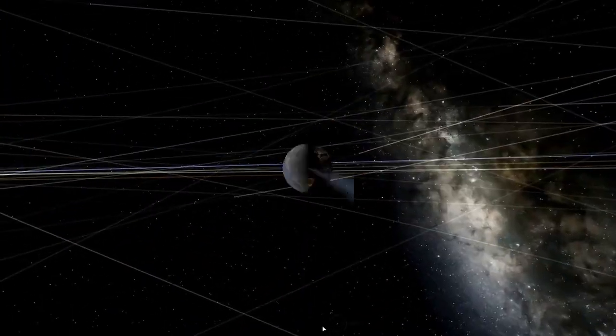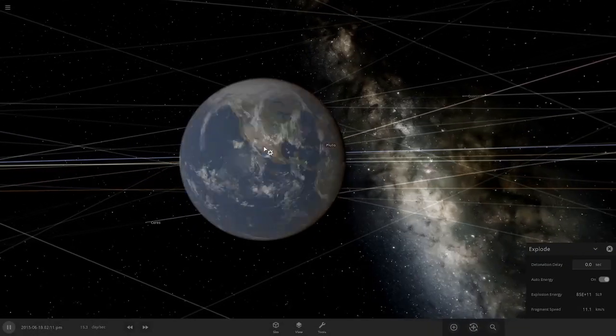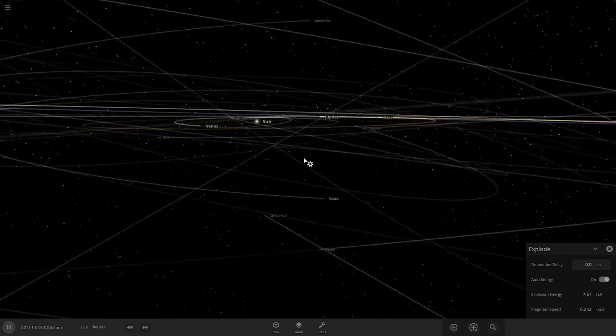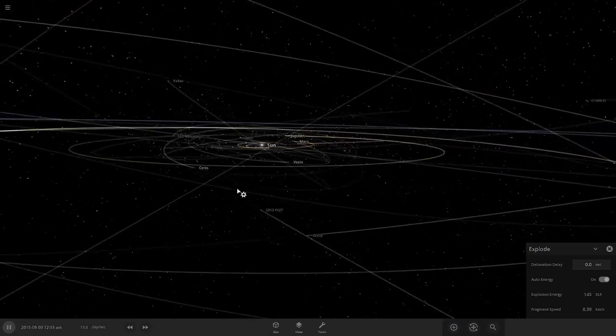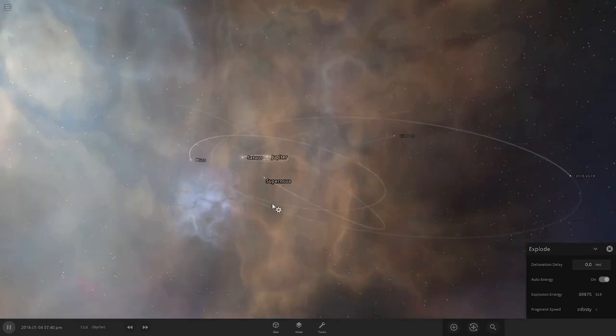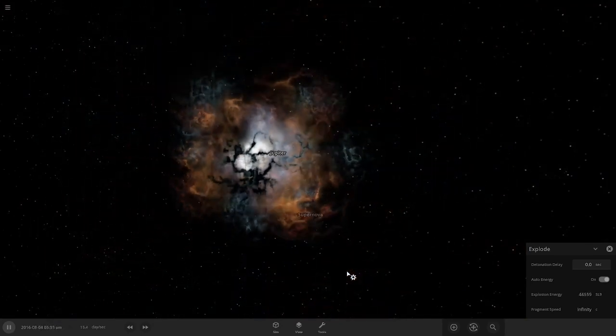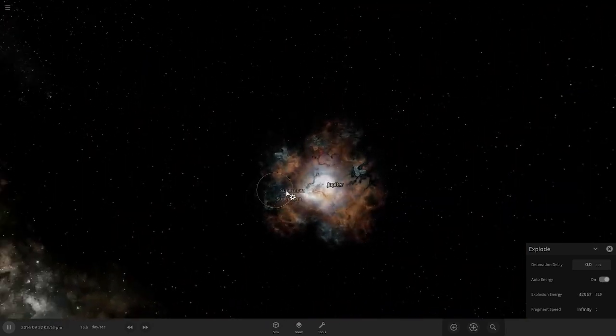If you really wanted to. Who wouldn't want to blow up Earth? Why not? It exploded. And you can also change how fast everything goes. You could explode the sun — because why wouldn't you want to explode the sun? And there's lots of other fun stuff you can do in this game.